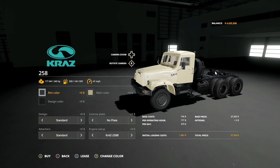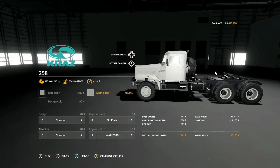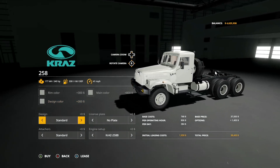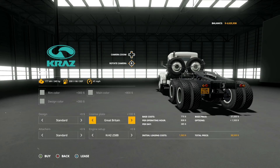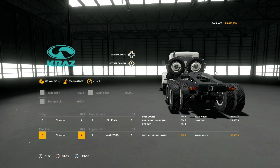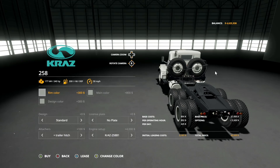Next new mod for PC and Mac is the KRAZ 258 — a beautiful truck. 240 horsepower, 330 liters of fuel, 41 miles per hour. Lots of rim and main color options including custom colors. Design color covers the tanks at the bottom. Design options: standard, with guards on the front, with extinguishers. License plate options include USSR, Ukraine, Russia, Germany, Great Britain, France, Poland, USA, Texas, or no plate. Attacher options: standard or trailer hitch. Engine: 258 giving 240 HP or an upgraded engine. It is a semi truck with a fifth wheel attachment.